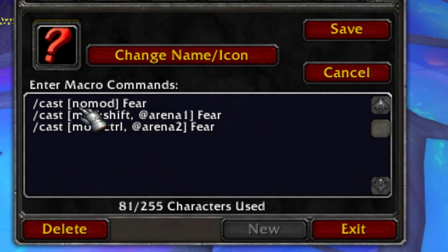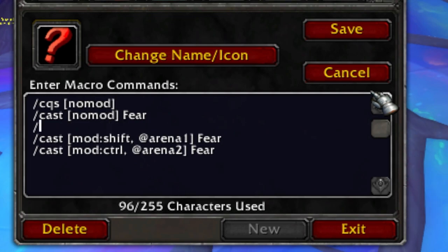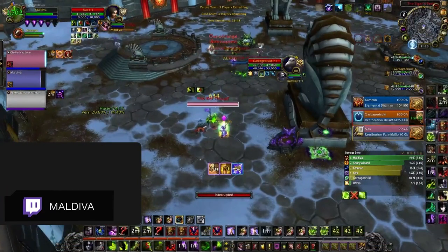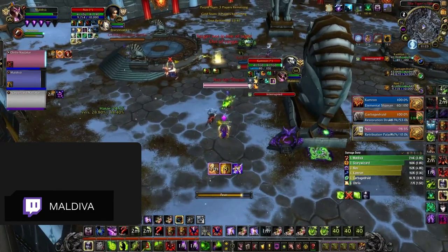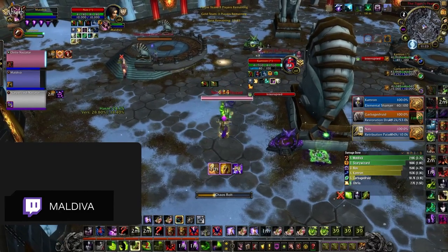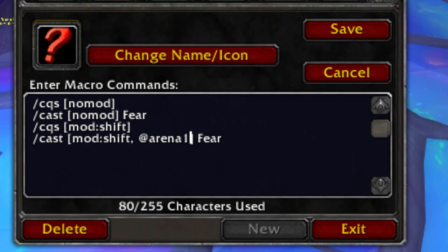If we want our gameplay to be even more fluid, we can add /CQS at the top of our macros. CQS stands for Cancel Queued Spell and will do just that. This way, you will never be hindered in casting Fear due to a different spell being queued up. This occurs quite often if you are a player with high ping. And finally, to take advantage of the focus frame, we use focus conditions in our macros. In this example, our Warlock casts Fear on the Shaman while having the Paladin targeted because he had the Shaman focused. To do this, we just replaced @Arena1 to @Arena3 with @focus. If you want to keep using modifiers to save keybind space, we can easily do that — the macro will cast Fear on the focus if Shift is being pressed, otherwise Fear will be cast on the target.